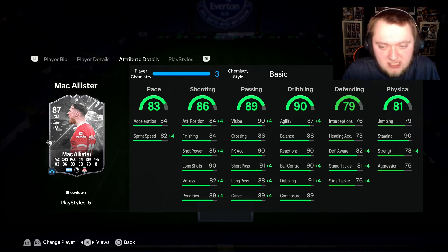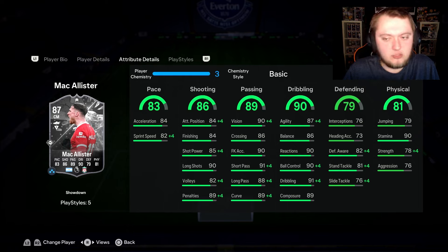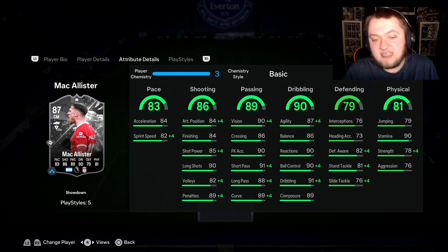He's okay defensively as well in the right areas — 76 interceptions, 82 defensive awareness, and 81 stand tackle, which is decent. His physicals are okay as well: 79 jumping, 90 stamina, 78 strength, and 76 aggression.